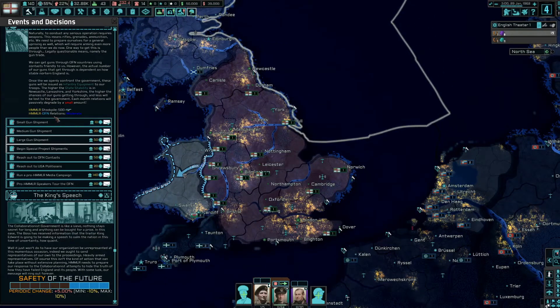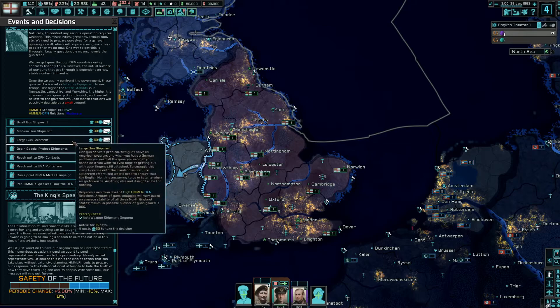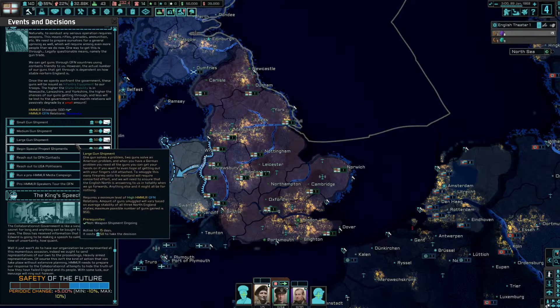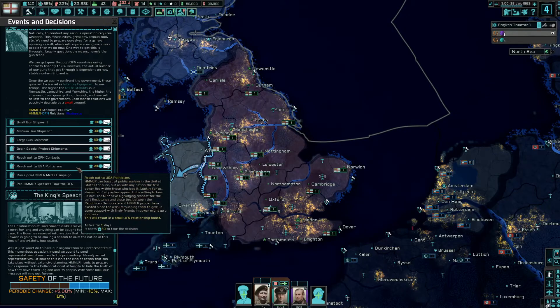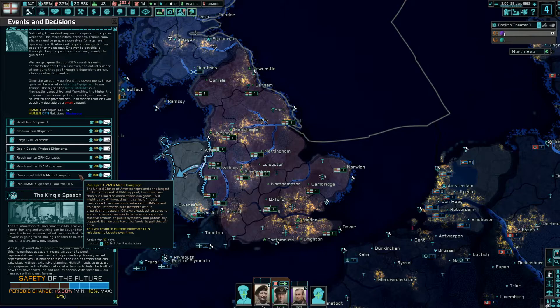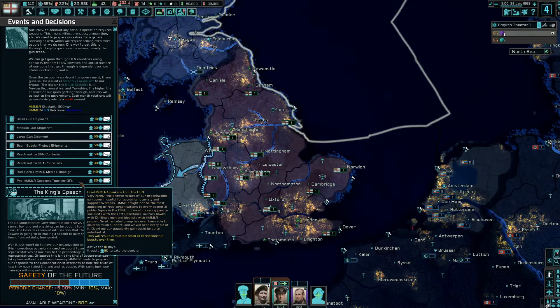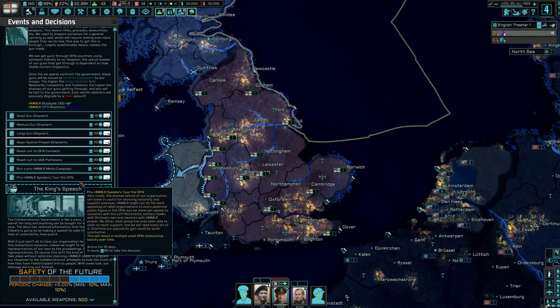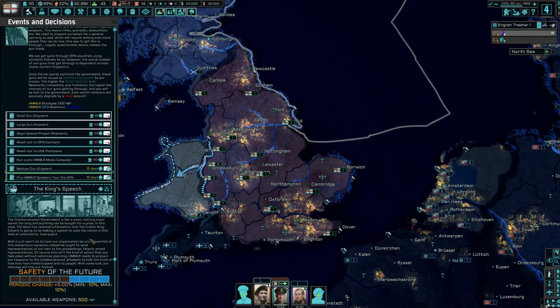We need a minimum level of excellent relations for larger shipments. There are options for small boosts, moderate boosts over time, and large one-time shipments. We can't do the large one yet. We boost our relations and run a medium gun shipment with 140 political power spent.